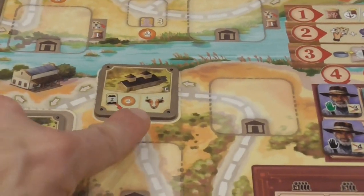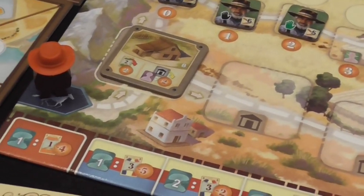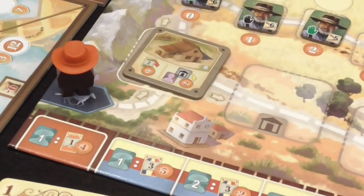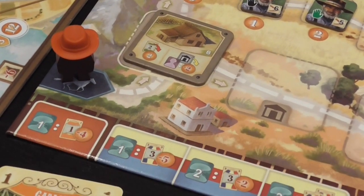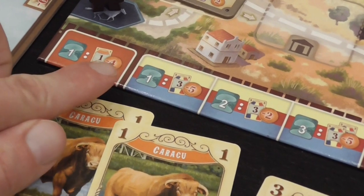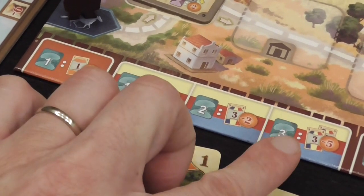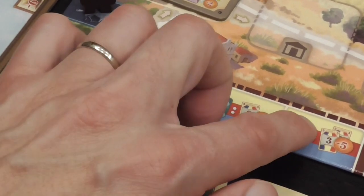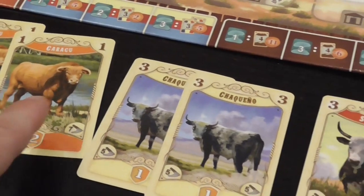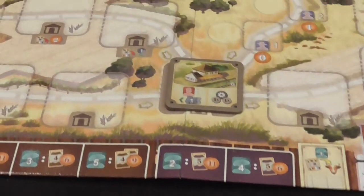Buying cattle is the action on that space, and it depends on the number of gauchos you have on your board. With one gaucho you can buy an orange cattle card level one for four, or a level three for five. If you have three gauchos — they are fungible — you can use all three to buy two level three cards for five each, or different combinations. This is the market of cards drawn randomly from a deck, and you want to place them in order and by group.